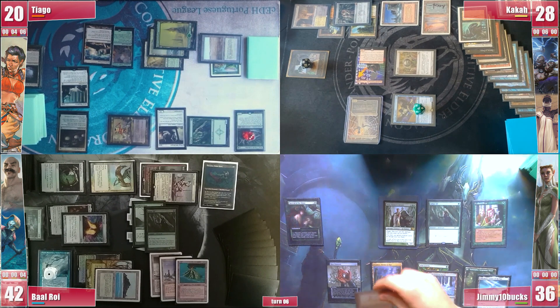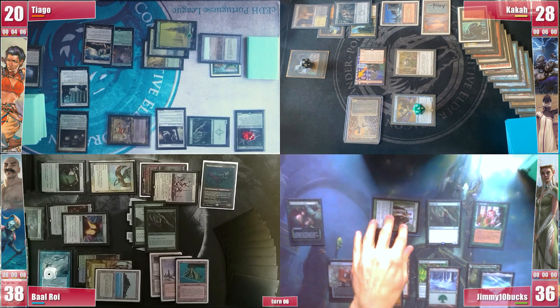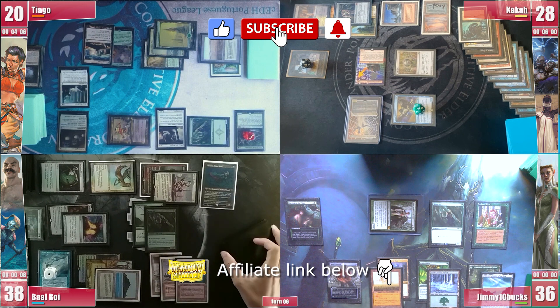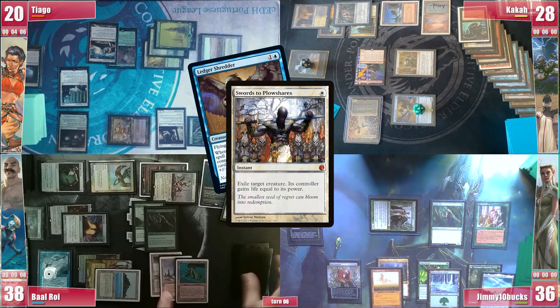Jimmy gets to his turn, plays a Deserted Temple and proceeds to combat, attacking Baal with Yeva, because despite the life Baal gains back with Bruiser, Yeva can hopefully slowly reach lethal commander damage. He passes and in the end step, Baal proposes to Swords the Shredder in order for Tiago to cast his Karn and deny 13 artifact-based mana to Kaká. Tiago agrees, so Baal casts it and Kaká gains 7 life.